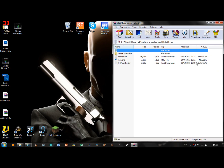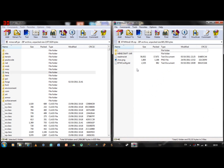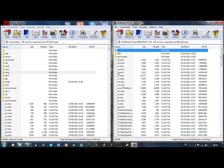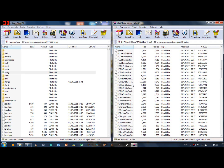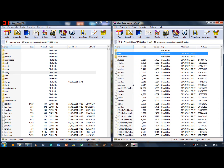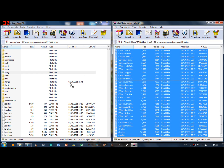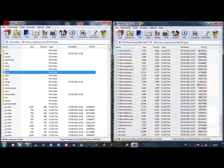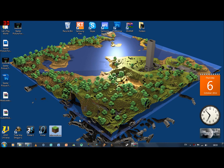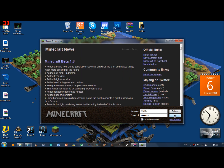Now for the Better Than Walls mod. There should be a readme text file in the mod folder telling you how to install it, but here's how anyway. Go to the minecraft.jar folder, highlight from the top file all the way to the bottom, and drag and drop again. Press OK, and that should be done. Run Minecraft to see if it's working correctly.